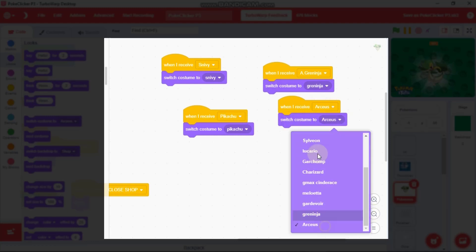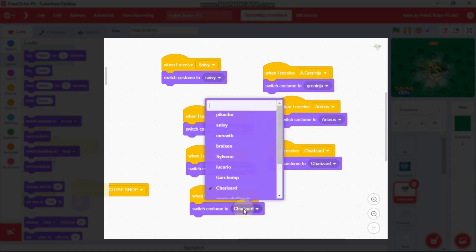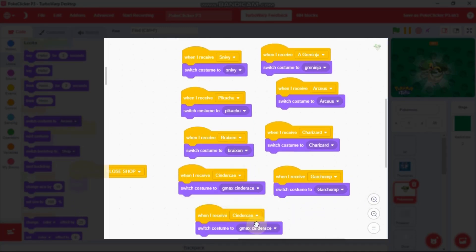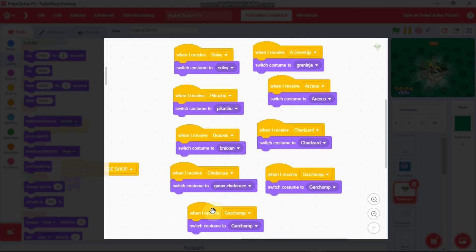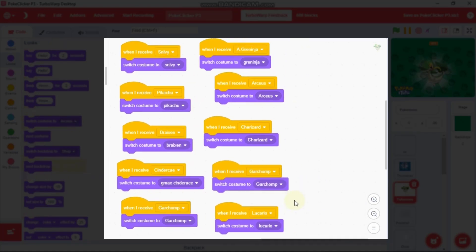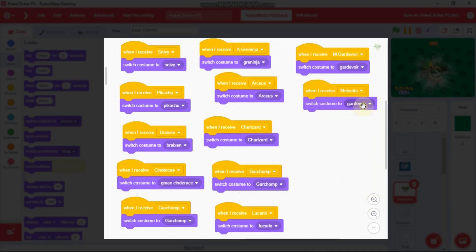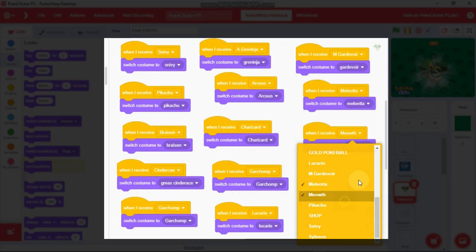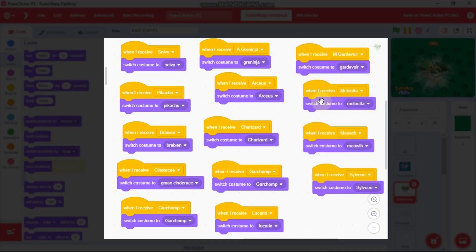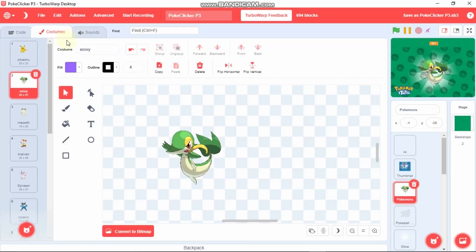When I receive Pikachu, you need to switch costume to Pikachu. Do this for all the broadcasts. Now you can see all 13 broadcasts mapped to the 13 Pokemons.